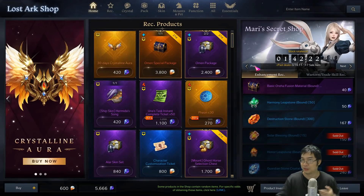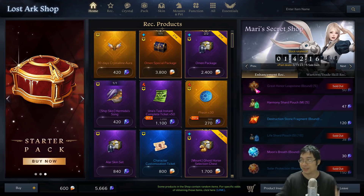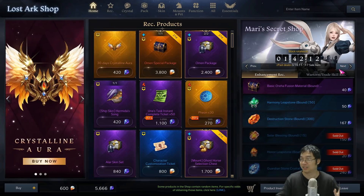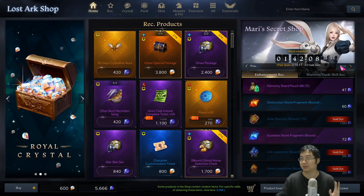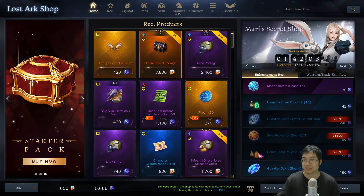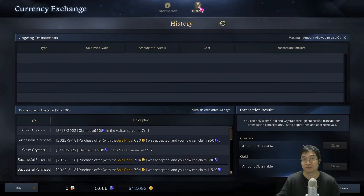This is one reason I went back to the Mari secret shop and bought all the honor shard pouches I hadn't bought before. It's not a must-do, but it helps a little with progression. Compare prices between the marketplace and Mari secret shop — honor shard pouches at 56 crystals in Mari were slightly cheaper than marketplace at the time. The bigger priority is the Greater honor leapstones — those are massive savings. Buy honor shards from Mari only if they're cheaper than the market.